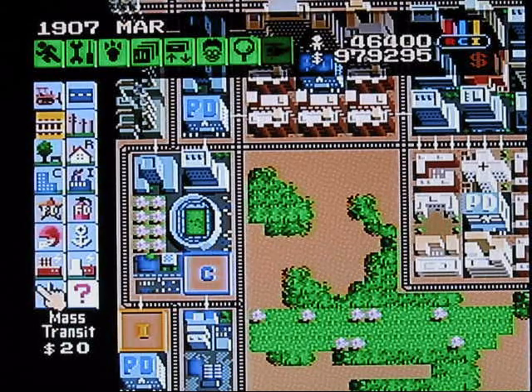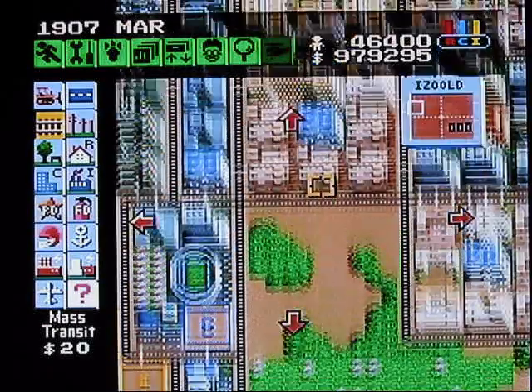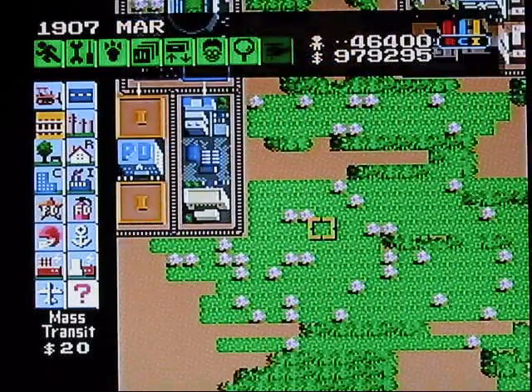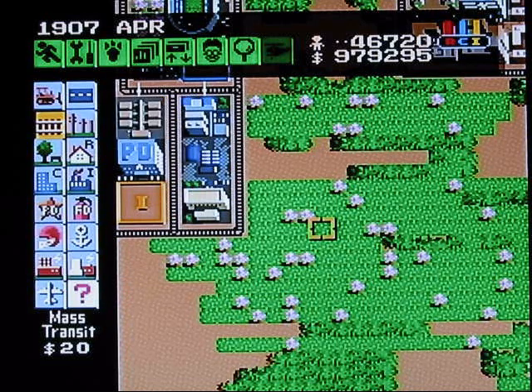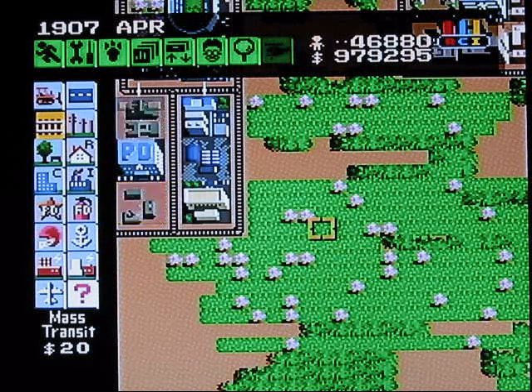When we get into higher populations it'll get more upbeat — it'll be really nice. We're about to advance to the next level of population. I should probably explain the population levels. First you start off as a village with zero citizens. Then you go to a town at 2,000 citizens. Then a city — I think a city is 20,000.